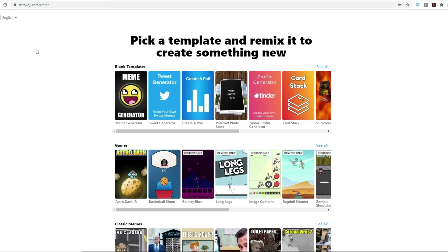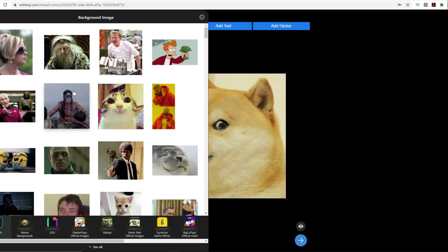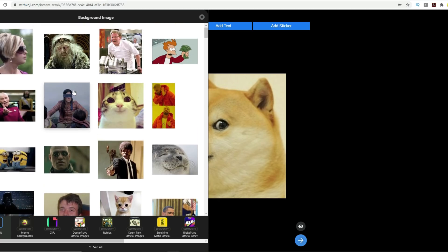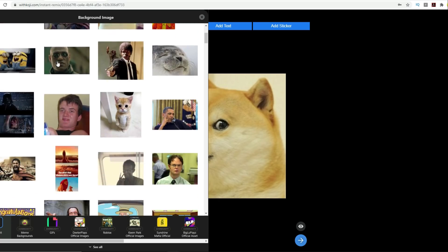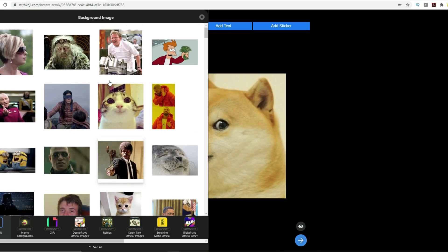What we're going to concentrate on as part of this contest is the meme generator. If you click on the meme generator, you'll see a default picture — it's a doge — and you can add text to it. There are options at the top: change meme, add text, and add sticker. If you click on any of these, you'll see a popup with default meme backgrounds. If you want to make it fit the DieterPlays and Roblox theme for this contest, you can do that.